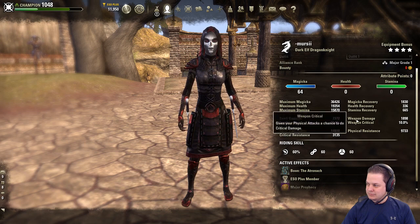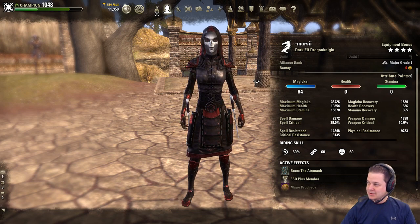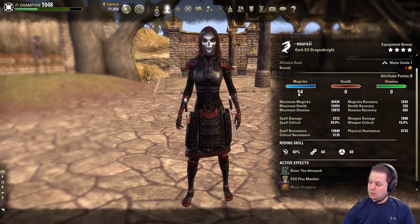What's up guys. This is my very first build video. We call it the Firebird. It's a dark elf dragon knight that specializes in magicka with 64 points.